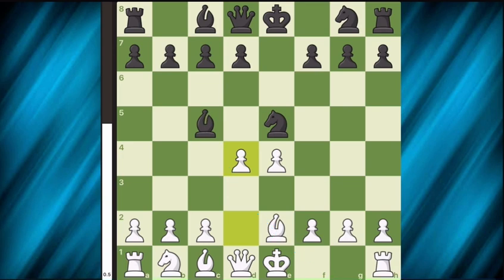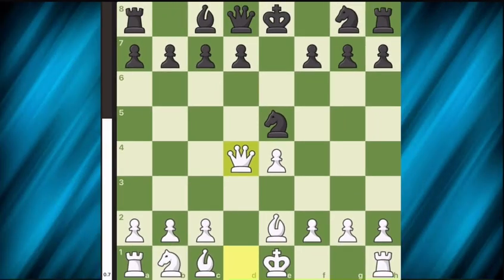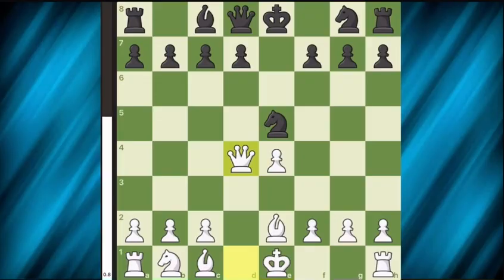In 87% of games, black will capture the pawn with the bishop. White recaptures with the queen. Here black has three options: defend the knight with the pawn or queen. The third option is the most common and desired for white — knight c6. If black plays one of the other moves, simply castle and continue the game with a small advantage.